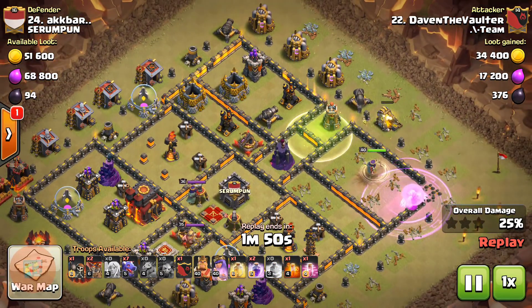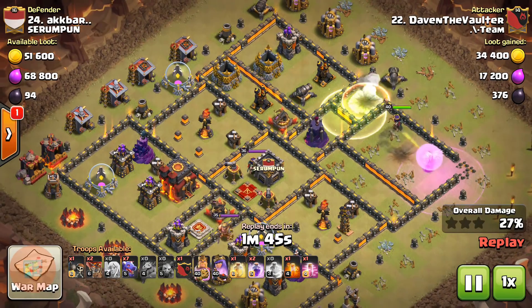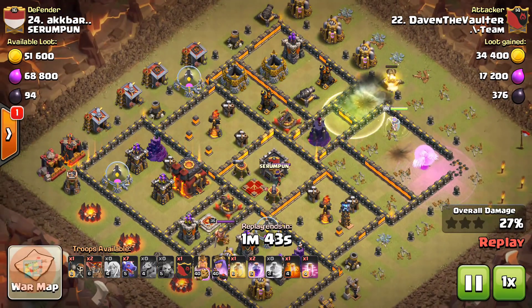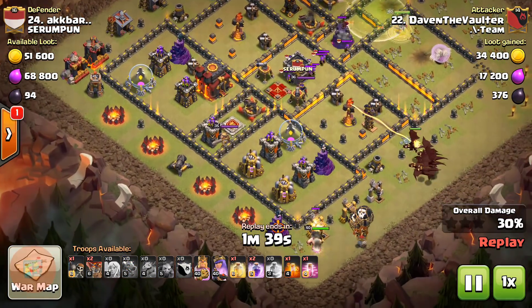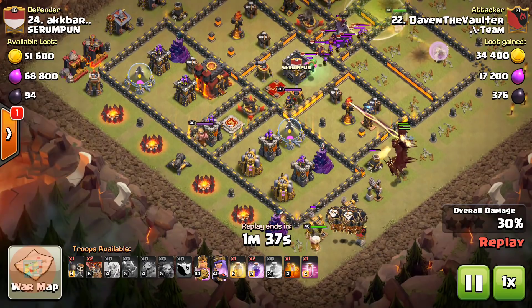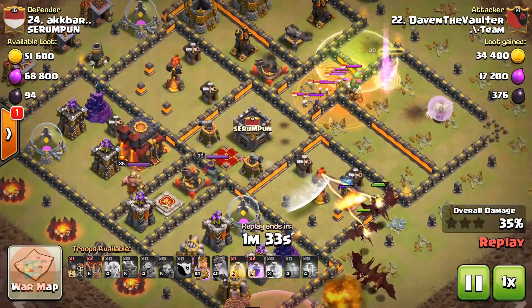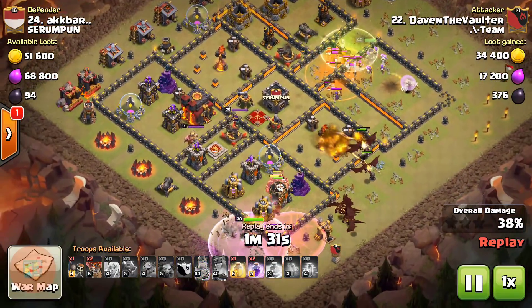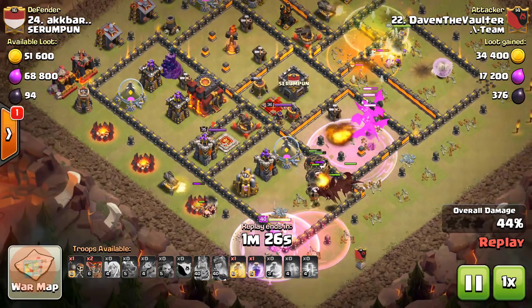There will be a jump spell dropped exactly here, and the archer queen will be able to access the second compartment containing two more air defenses. He immediately dropped the dragons and loons at the bottom end section after the clan castle was lured by the archer queen at the top end section. Poison spell for the clan castle, haste spell for the loons, and rage spell for the dragons when they are near the inferno tower.